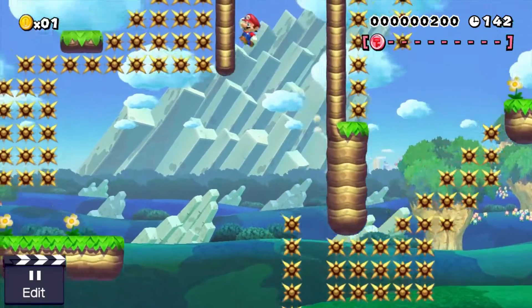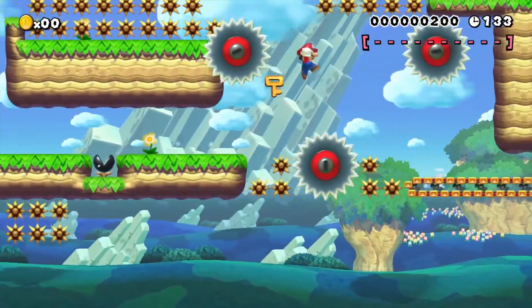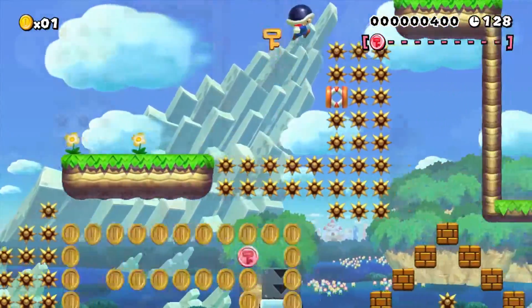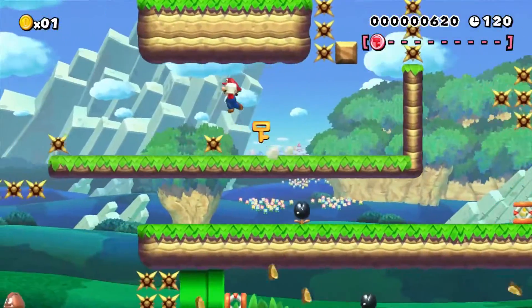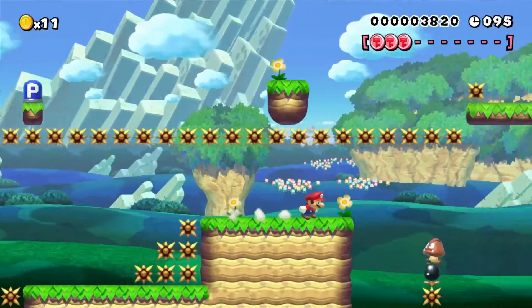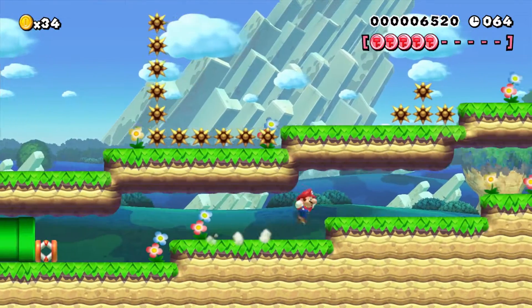I need to do this and then ground pound. Slide on that wall, Mario — every second I can get apparently. If I run out of time by like one second at the goal I'm gonna be so mad. I panicked like crazy there. I need to make up two seconds from my practice run before.